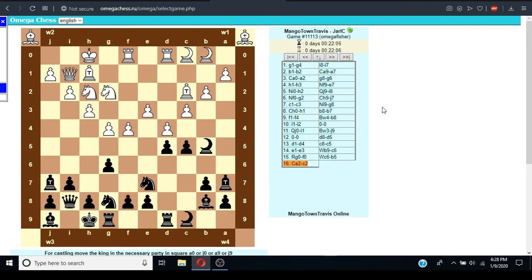Chess variants have a pretty interesting history because Capablanca famously said chess is done, really, and tried to popularize his variant and failed pretty hard. And I'm not really sure why. This game, Omega, was pretty popular for a bit but hasn't really gone anywhere — and I think it's a pretty strong variant.